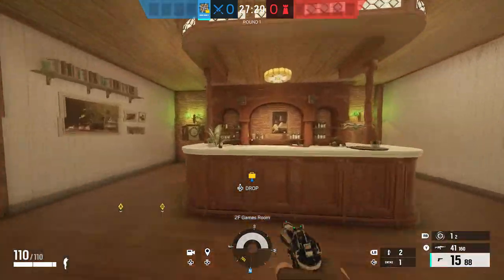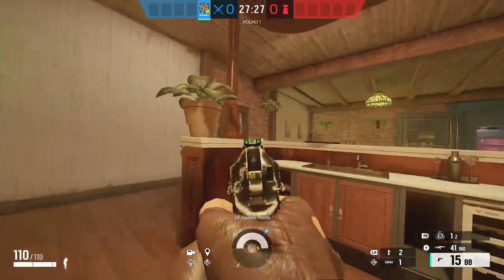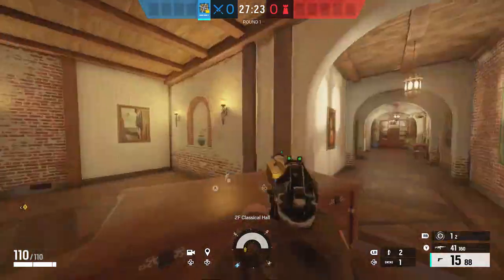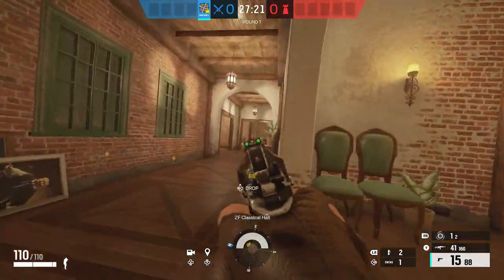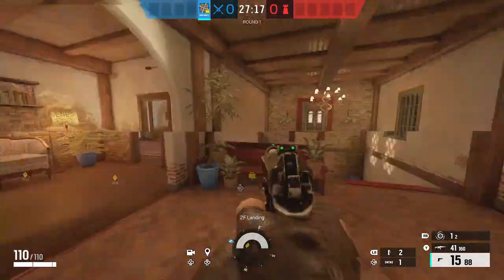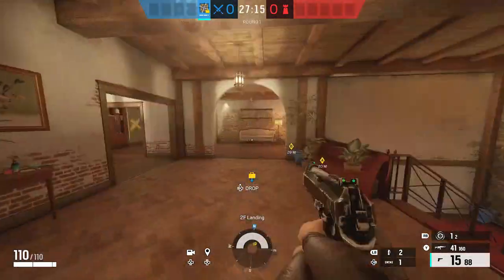Through aviator we have vault right here. This room in here is games — we got a pool table here, and then bar way back here. I will head down the main hallway through 90 right here, and then this will lead us into hall. We have landing out here, and there's our red stairs.